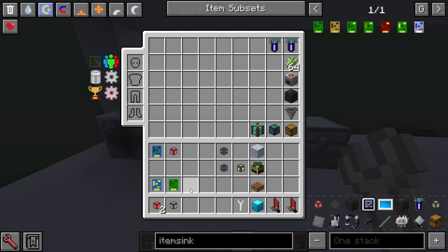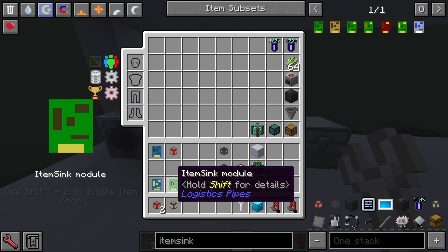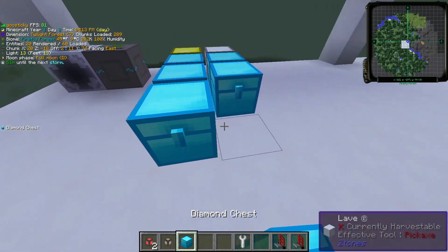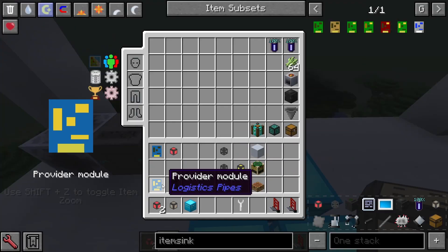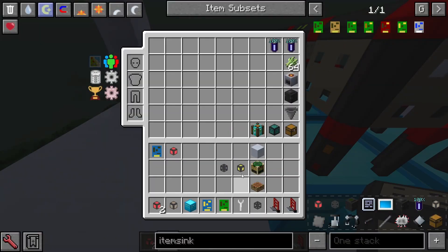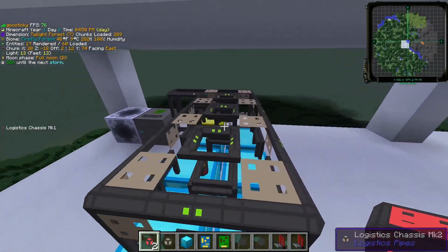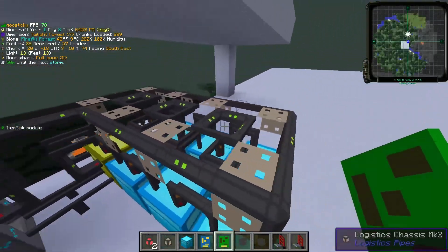The item list for a basic storage system is: one extraction module, one logistics chassis Mark 1, a provider module, an item sync module, and either two logistics chassis Mark 1 or a Mark 2 per chest. It is super tile-able and super scalable. For the very basics, you'll put a Mark 2 chassis down and attach that to every single chest, and then attach that into the electrical system. These chassis are like a logistics pipe that you can modify using modules, which allow them to act in different ways.